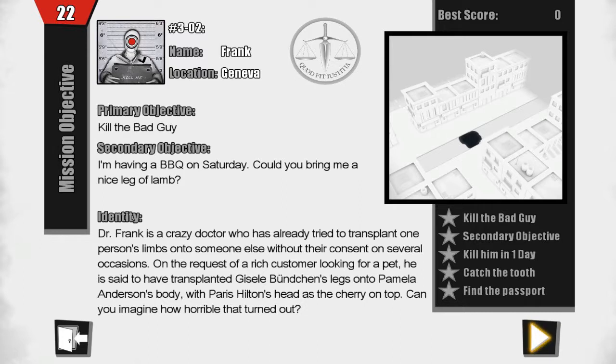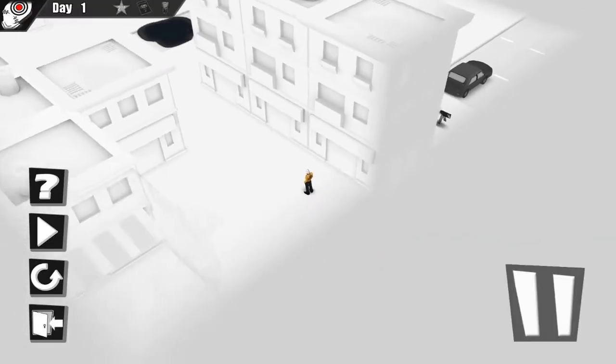We're going to play one more quick mission. This guy is called Dr. Frank — he's a crazy doctor who has already tried to transplant one person's limbs onto someone else without their consent. On the request of a rich customer, he is said to have transplanted a gazelle's legs into Pamela Anderson's body with Paris Hilton's head as the cherry on top. I like the idea of giving you a description of the bad guy, but what I don't like is it doesn't really interact with the gameplay in any way. It would be nice if there was a way of killing these guys in a manner relevant to the crimes they committed — a sort of ironic death. But after a while these descriptions kind of blend together, especially since all the bad guys look exactly the same.